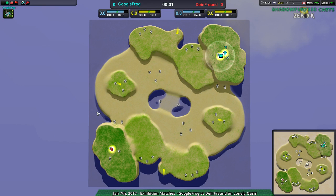Hello Zero-K fans and welcome to Nanoblades at Dawn. I'm your host Shadowfury333 and today we're going to have a few exhibition matches, starting off with a match between Google Frog and Dime Friend on Lonely Oasis. I'm back — hoping you guys had a nice Christmas and New Year's. I was off for those holidays, but I hadn't quit — I was just on break, and now I'm back.